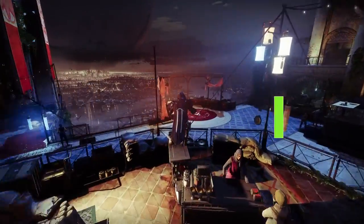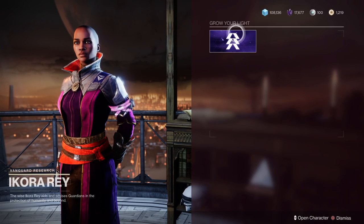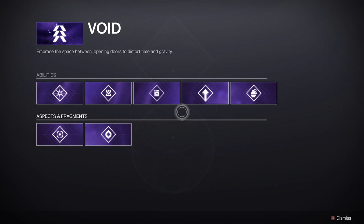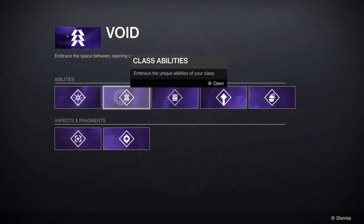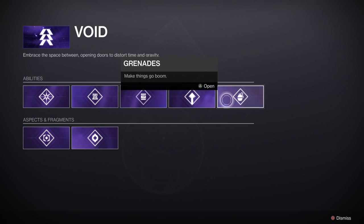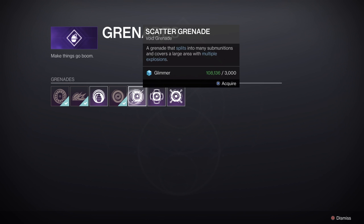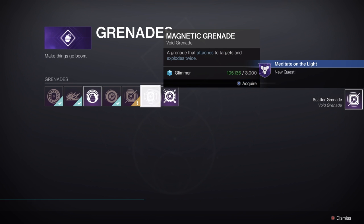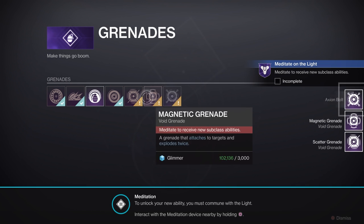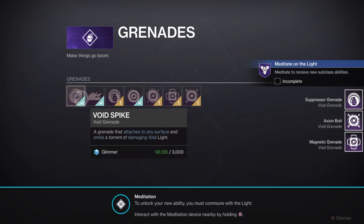One thing that can be confusing with the Light subclass reworks in Destiny 2 is that once you get through the initial quest, you may notice you don't have all the fragments or grenades. That's because with the reworks you can get grenades across all character classes on all characters. What you need to do is go to Ikora and spend some Glimmer, and you'll be able to unlock all the grenades and fragments — but only if you do this first. There's nothing in-game that really indicates you need to do this.